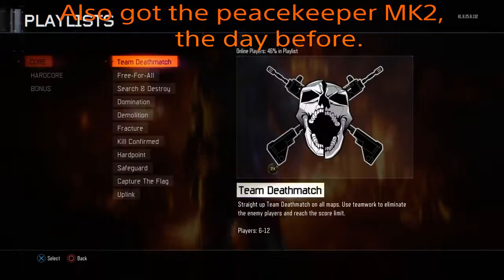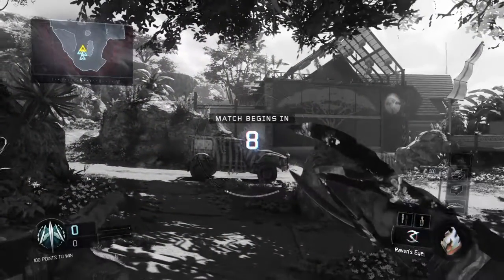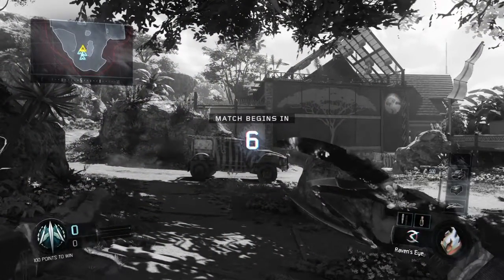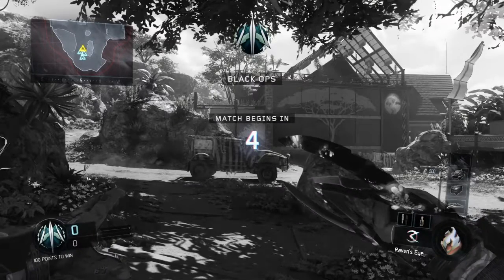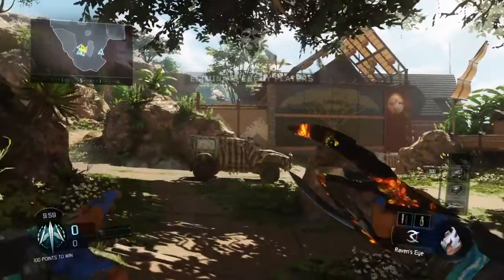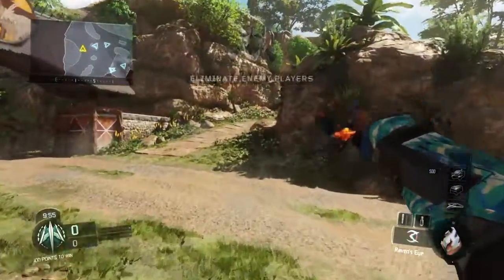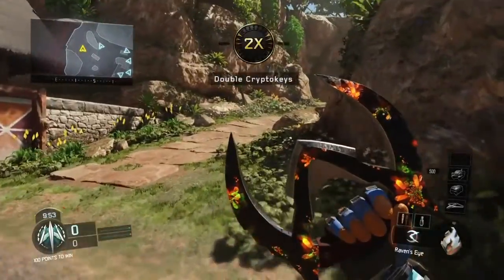Let's get into a game. Right, so we're in a game now. Let me just get my class — I'll go with the Raven's Eye. I am Heatwave. So what I need to do is kill someone with their own weapon after knifing with it. The taunt's quite cool — it looks like a W.